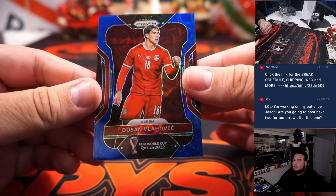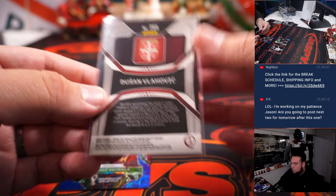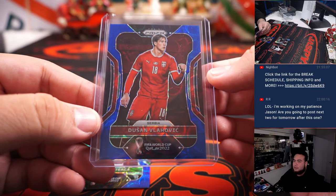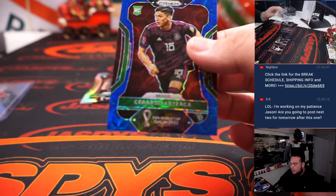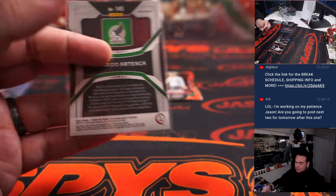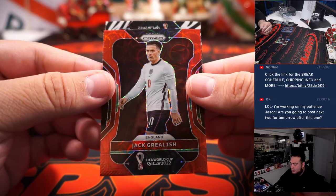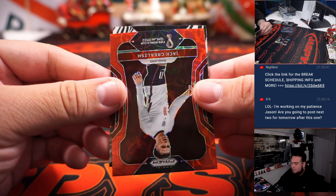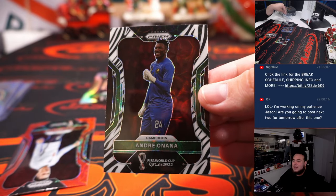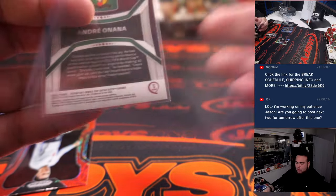Nice. Blahalovic to 135 — that probably sells pretty well, and that's part of the 11-team combo for Serbia. We got Gerardo Artiega for Mexico to 135. Alright, we got the Zebra after Jack Grealish. And Andre Onana for Cameroon, which is a Zebra — and that is part of the 11-team combo as well. Robert Runkle.